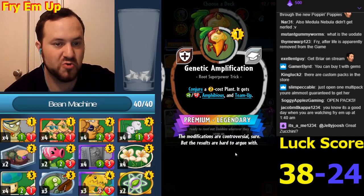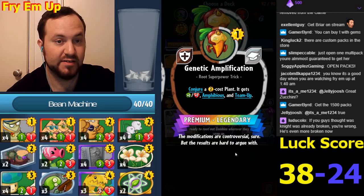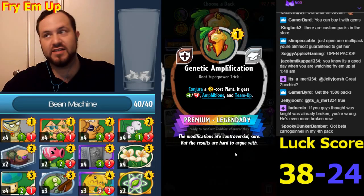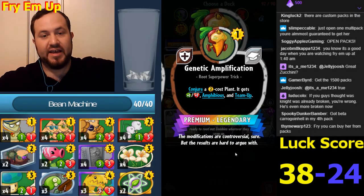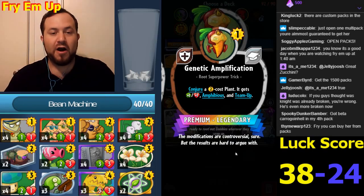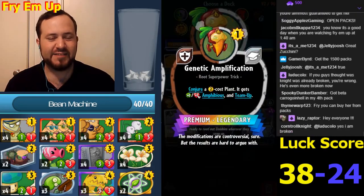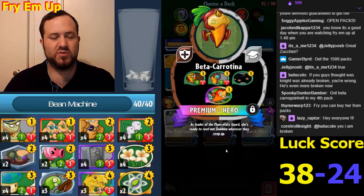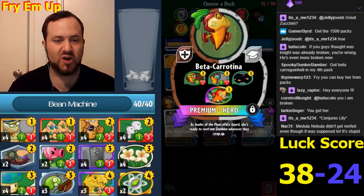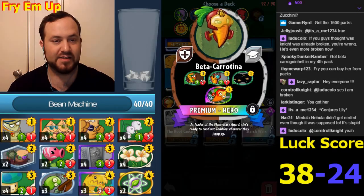You make a two-cost plant for one; it's something random and it gets plus one plus one, so for all practical purposes it's like a random three-cost plant. It gets Amphibious and Team Up - are you kidding me? That seems like an amazing card. Even if it's just a two-two, you get a three-three Team Up Amphibious for one. Imagine if you get a Juggernaut - it'd be disgusting.